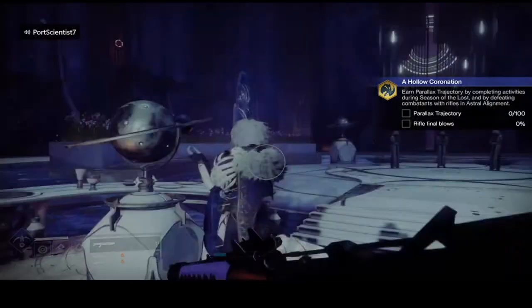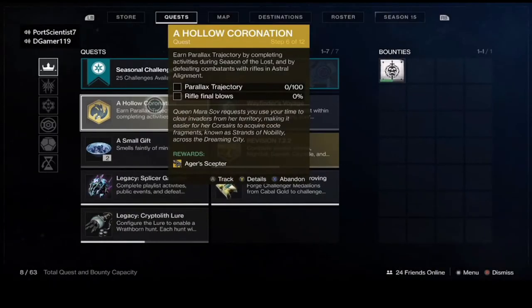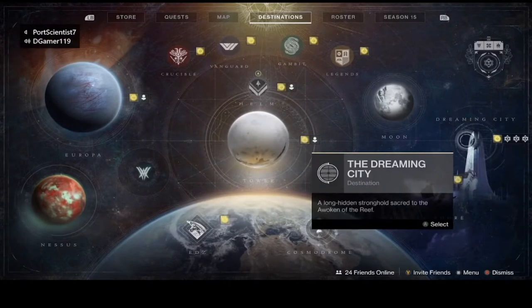What you'll need to do is go into the Astral Alignment activity and get rifle kills — it can be any kind of rifle: auto rifle, scout rifle, trace rifle, sniper rifle, fusion rifle, or linear fusion rifle. So all those types of rifles — anything that says rifle.